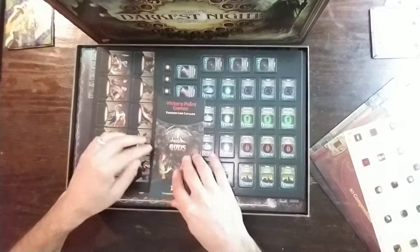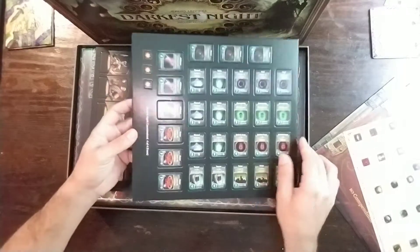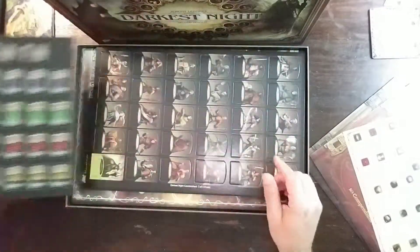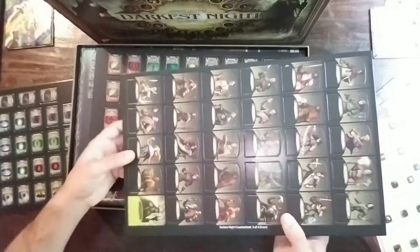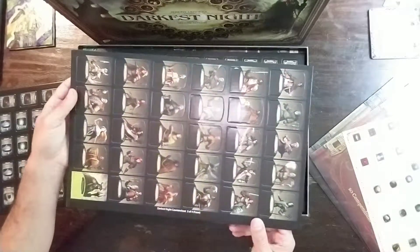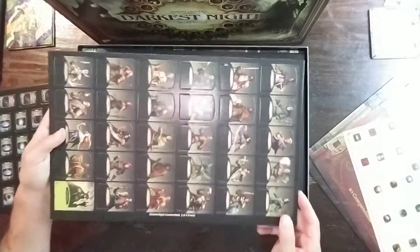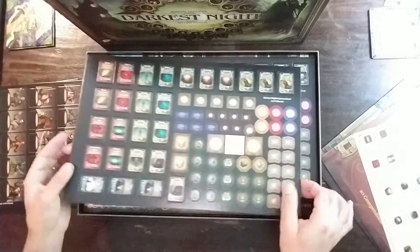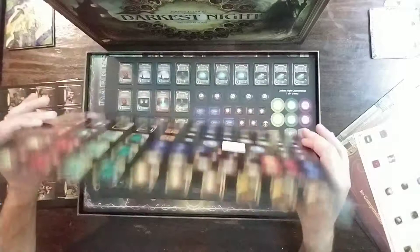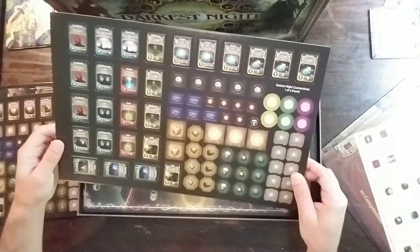And then we've got, of course, your standard little promo goodie. I imagine these are the blights, and we've got some heroes. These go in the standees. There are, I think, 29 heroes compared to the first edition's nine or so — lots more heroes. And then we've got some of the blights that are going to pop up, a little item token, more items, more blights, et cetera.